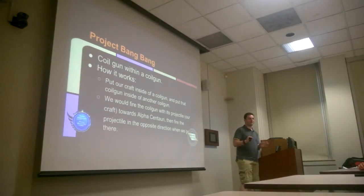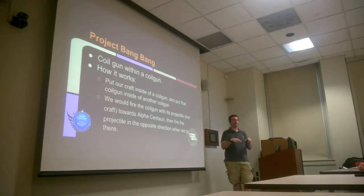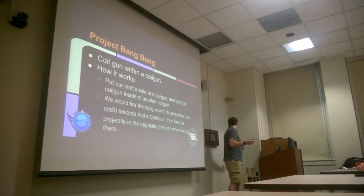The first one is called Project Bang Bang. The idea is basically to have two coil guns. One is going to be outside of another coil gun, and our craft is going to lie inside of the inner coil gun. Our craft is put inside the first coil gun, that coil gun is put inside another coil gun, we fire the coil gun-ship pair towards Alpha Centauri, and when we get there we fire the second coil gun. This gives our craft a net zero momentum, stopping it, and the coil gun flies off.